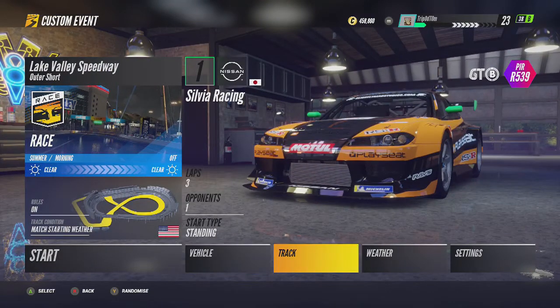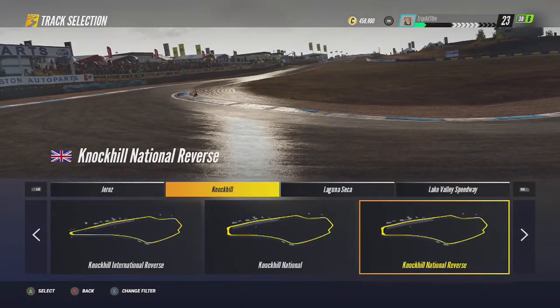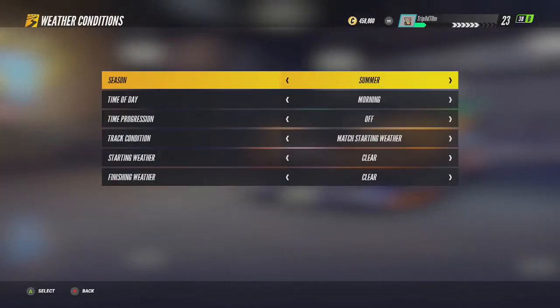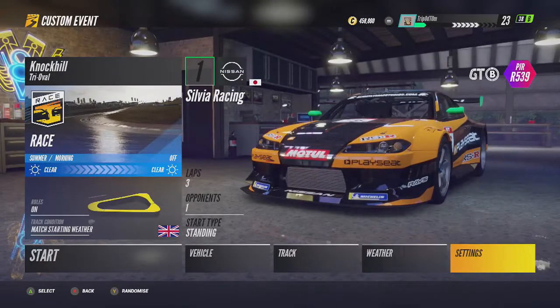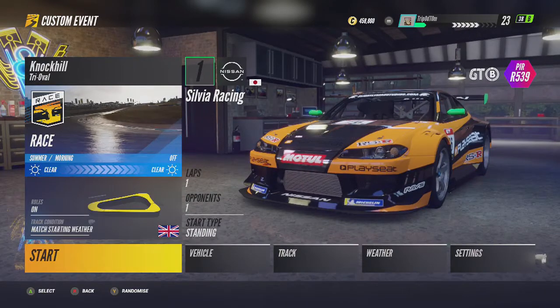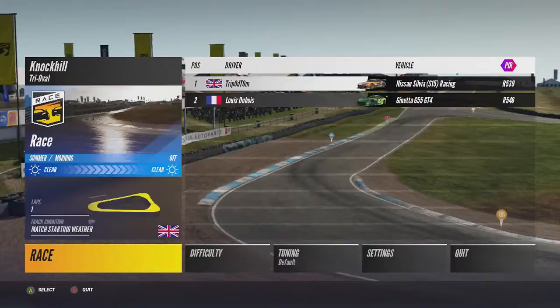So if you go to custom event, obviously with the right vehicle selected, you go to the Knock Hill Tri-Oval. There you go, this little track right here. Then you want to select the weather — just make sure it's all clear — and then in settings you want to turn it to one lap and one opponent with the same class of vehicle. And obviously make sure that you're starting on pole position, which you could have done just in the settings right there.